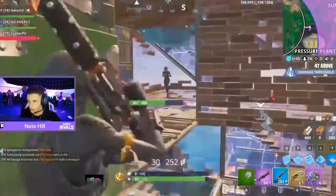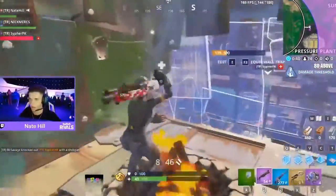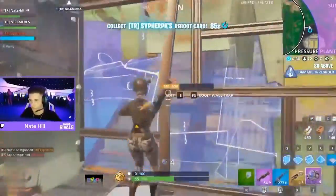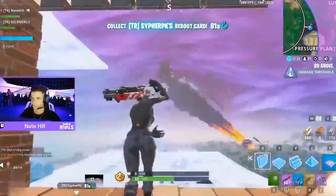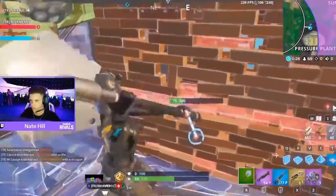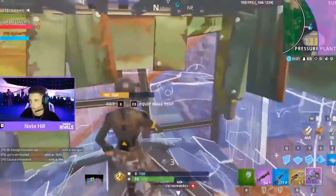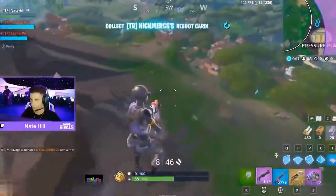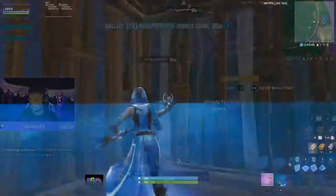You now have less field of view when you aim in. Your character is larger, your gun is larger, and you just can't see as much on screen. Literally half your screen is blocked — people to the left, you can't see them when you aim in. That can affect you quite a bit if people are pushing you. So that's exactly what I'm showing you in this video, and I've already filmed the clip.